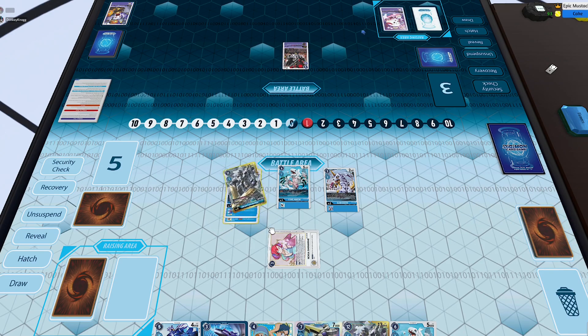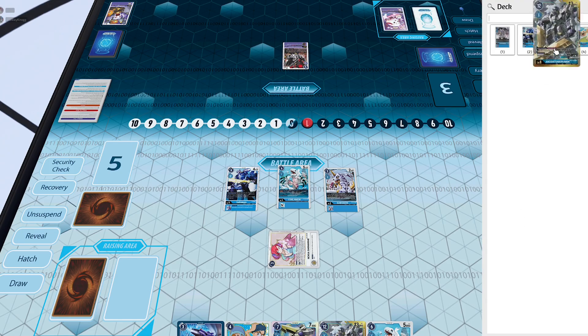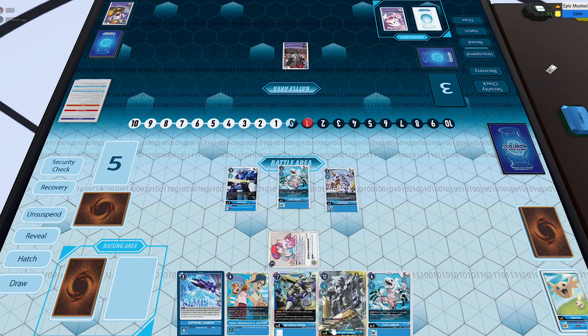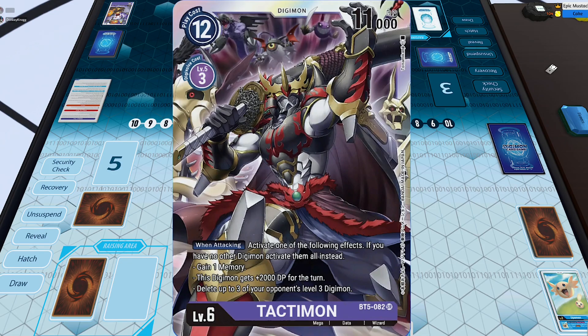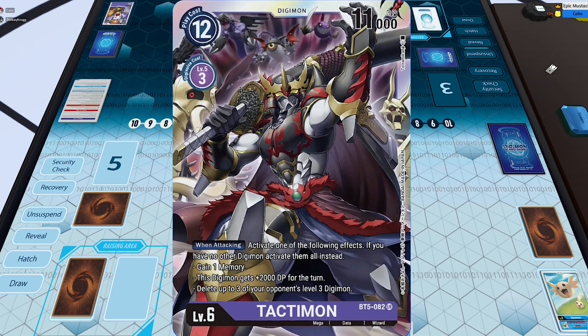Next turn I'll hopefully be able to follow up with two Ancient Garurumons on field. Don't forget about the restriction — at the end of the turn, if you summon or digivolve using Lobomon's effect, he dies at the end phase. However, Ancient Garurumon has a nice on-deletion effect where you get to play a level four or lower blue hybrid from your hand — so you can play Lobomon, KendoGarurumon, or Strabimon. I'll play Lobomon now; I won't get his on-digivolution effect, but his inherited does reduce the cost of digivolving into Ancient Garurumon by two.